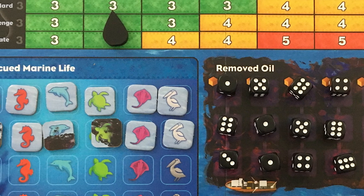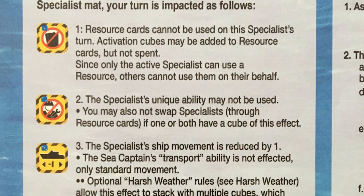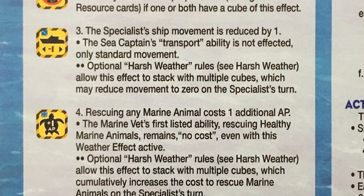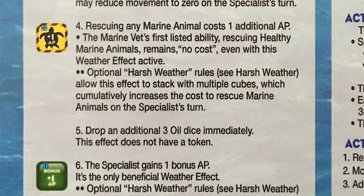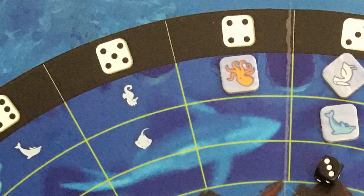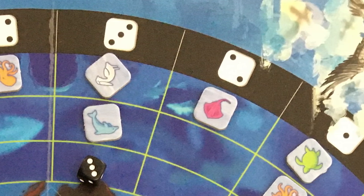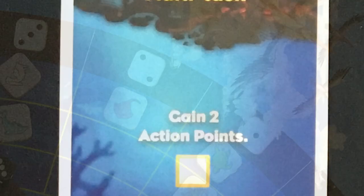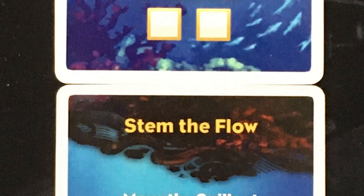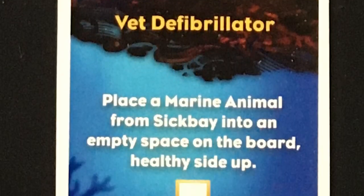The Spill is a solo and cooperative game for up to four players where you're trying to work together to rescue marine life and remove oil after a terrible oil spill. I'm going to do my regular thing: do a full playthrough, then at the end give my thoughts and impressions on the game. Use the timestamps if you want to skip to that. A reminder that we never accept any compensation for our Kickstarter coverage. If you like the content on the One Stop Co-op Shop, please consider supporting us through Patreon, check out our Discord, listen to our weekly podcast, or watch our other streaming videos.